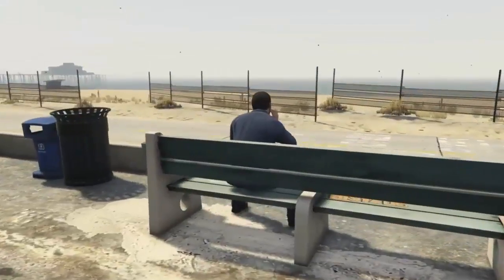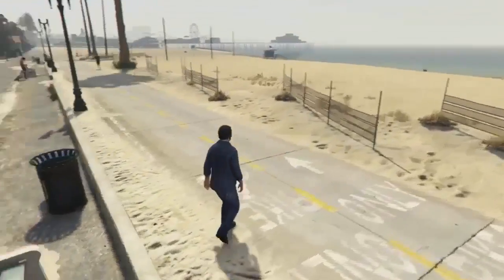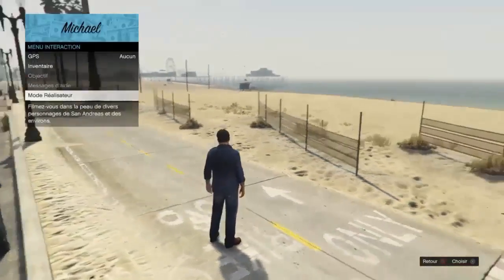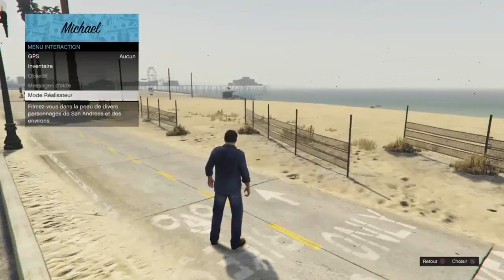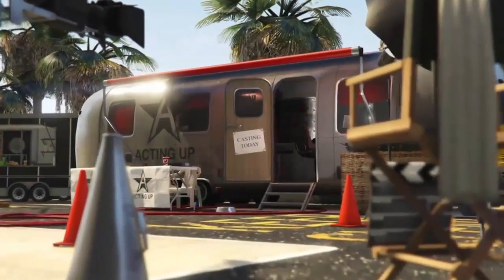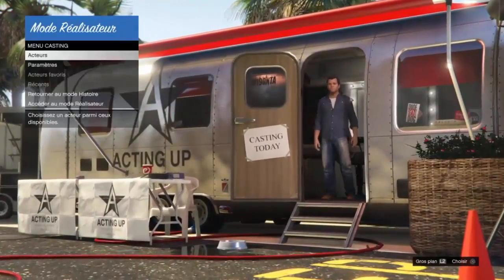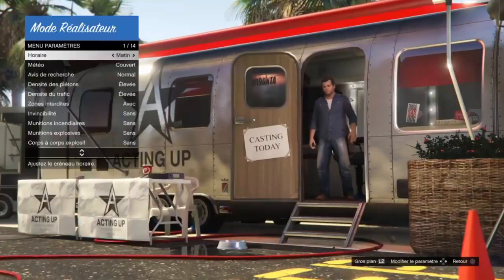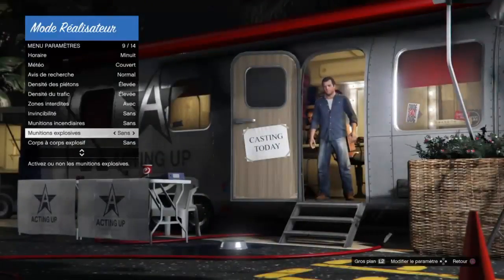Once you have loaded, you should be in story mode at the last loaded point. From there, open your interaction menu and go into Director Mode. Once inside Director Mode, go into Settings, scroll all the way down to Explosive Ammo, and activate it. Then exit the settings and basically start.